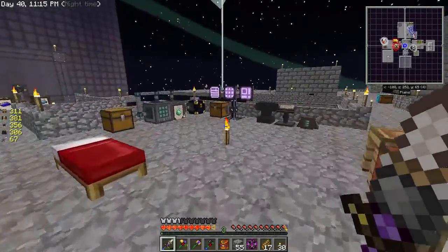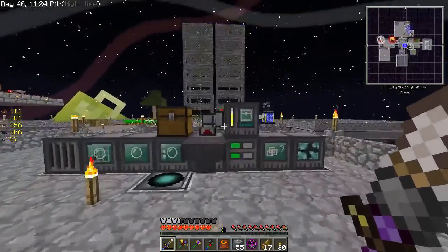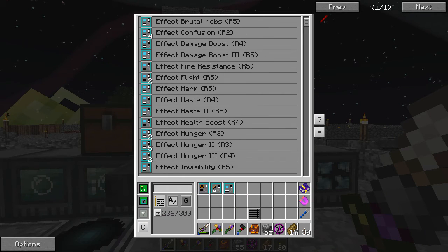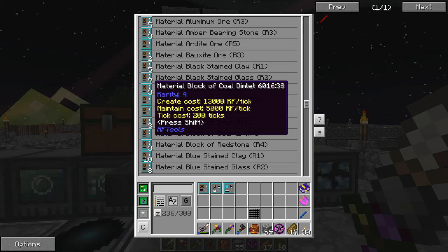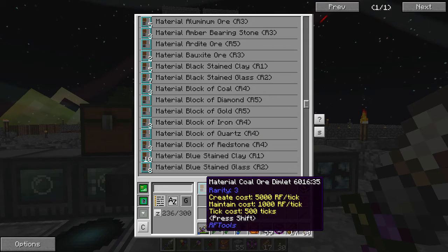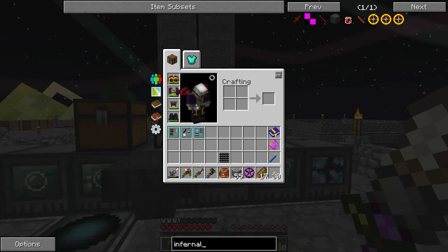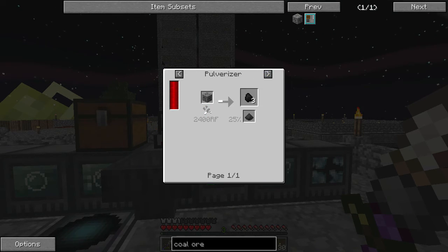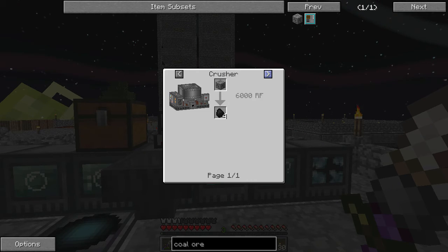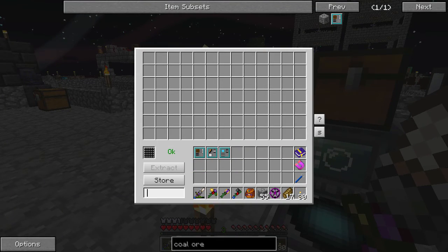We will head off to a new dimension here in a moment to get coal. That is the sole reason that we're making this world — to get coal. We have two different options with coal: we can get blocks of coal, which is 13,000 creation costs and 5,000 maintenance, or coal ore, which is 5,000 creation cost and 1,000 maintenance. Because that is five times as much maintenance, I'm going to just go ahead and do the coal ore. We can use it through a pulverizer and get three each, or through a sag mill and get three each. So we can pulverize all of this to get a ton of coal. That sounds good enough.